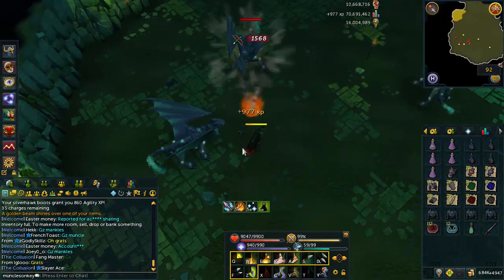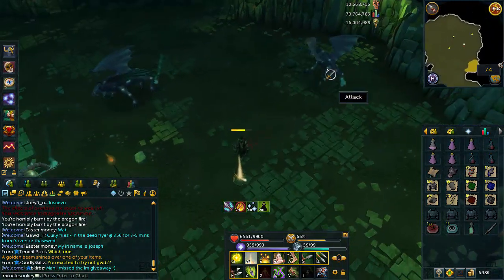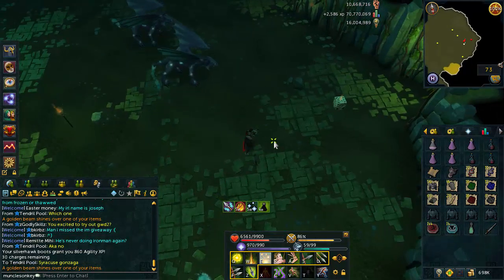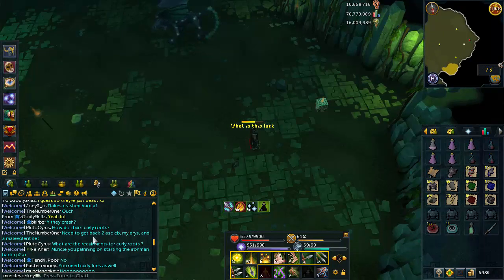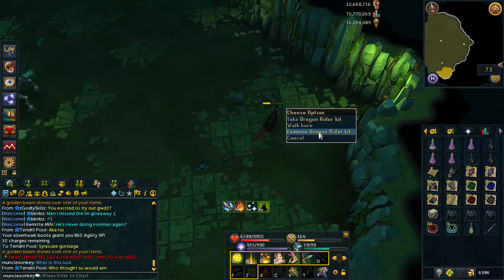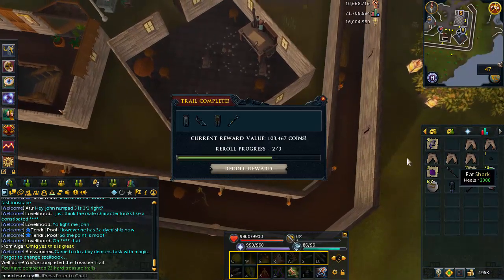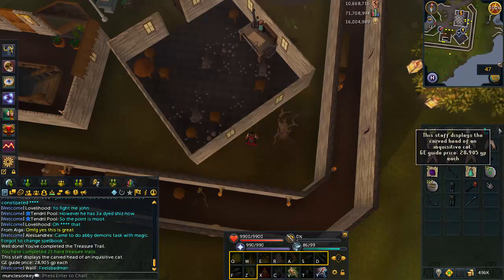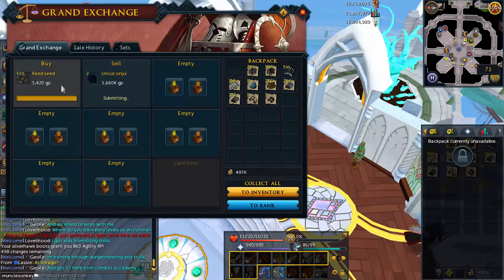Another rune dragon task done — no special drops this task, but every rune dragon task is about five million profit just from the standard drops, so that's another solid chunk of money. Here was a draconic visage from celestials. I got my first celestial dragons task in a long time — the funny thing is they're one of the most common tasks from Morvran, but I hadn't had one since 120 slayer because I took them off my prefer list to farm dagannoth kings and Zamorak tasks. Got another drop too — very good luck that task.